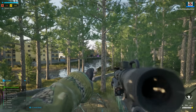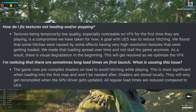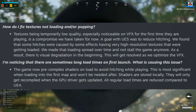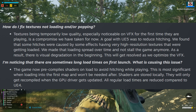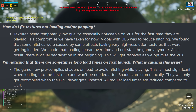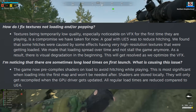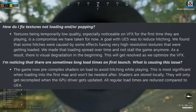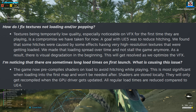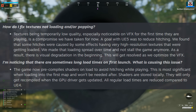Here's the final bit from the Q&A. Textures being temporarily low quality, especially noticeable on visual effects the first time you're playing, is a compromise taken for now. A goal with Unreal 5 was to reduce hitching. Some hitches were caused by high resolution textures being loaded, so that loading was spread over time. The game now pre-compiles shaders on load to avoid hitching whilst playing - most significant when loading into the first map. Shaders are stored locally and will only be recompiled when the GPU driver gets updated.